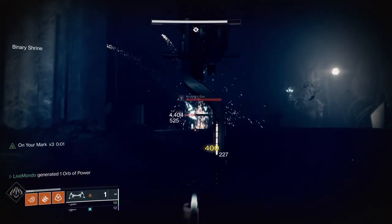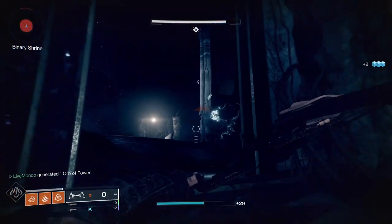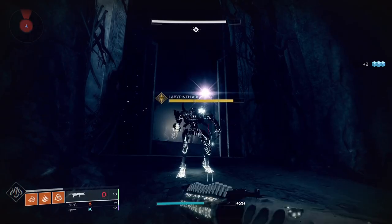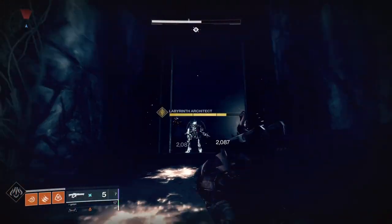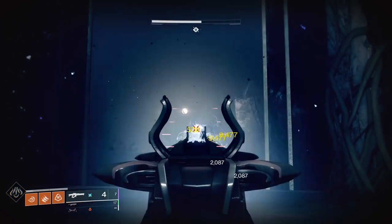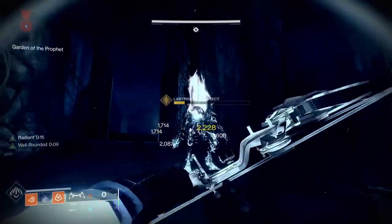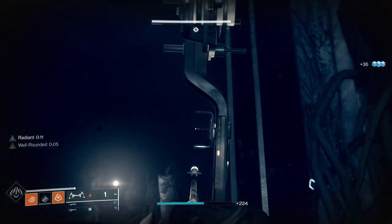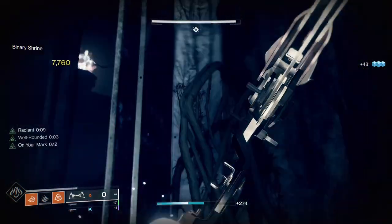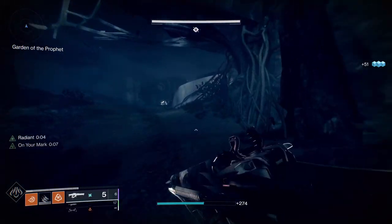This guy can be quite annoying because you can't put a lot on him — the minute you do damage, unless he's pushing you like this, he'll just teleport out of the way. Luckily he was pushing us, so just put a couple of shots on him. Now we're on Infinite, which is over the other side. This is an arc shielded Cabal.